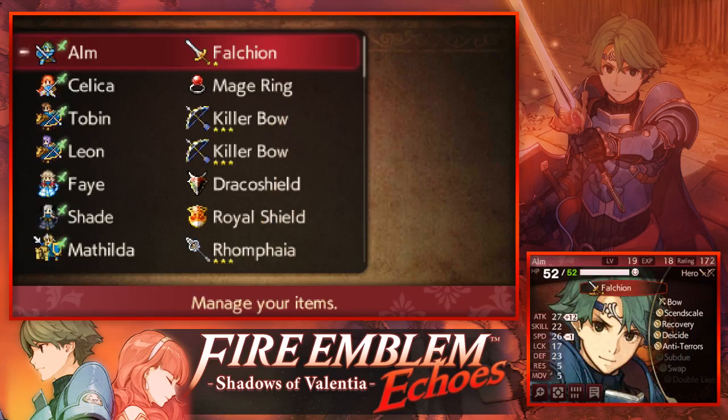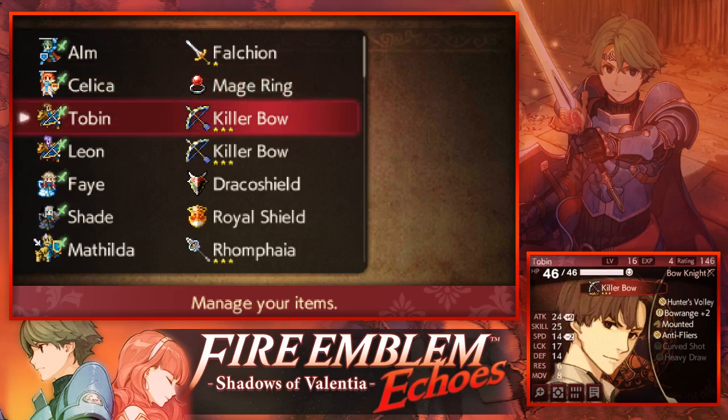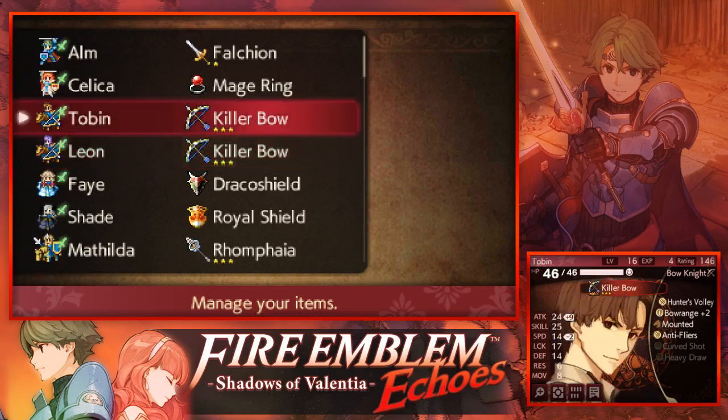I'm using Alm and my Alm is at level 19 and he has maxed out his HP, which is pretty good. Then I've got my Mage Ring Salika. She will not be able to use Ragnarok Omega because I do not have Beloved Zofia on her, but Mage Ring is just much better. Then we have Tobin with Killer Bow and Leon as well, who also has Killer Bow. The reason I'm not using Python is because she's got really bad skill stats and is very inaccurate. That's why I prefer using Leon.